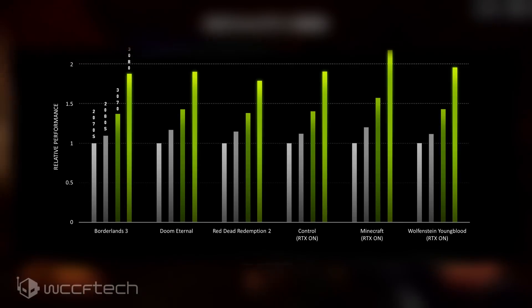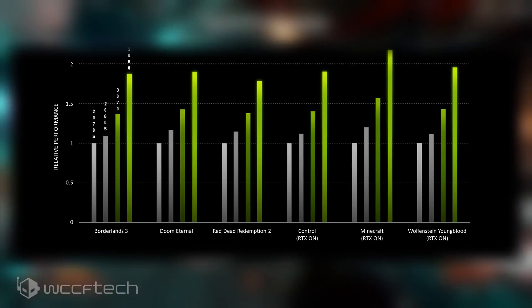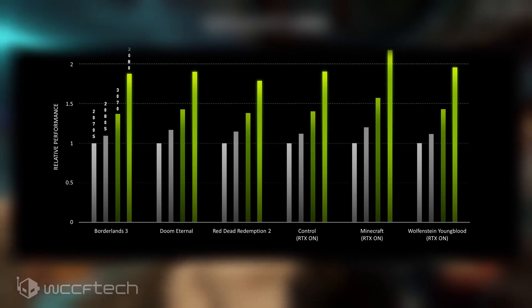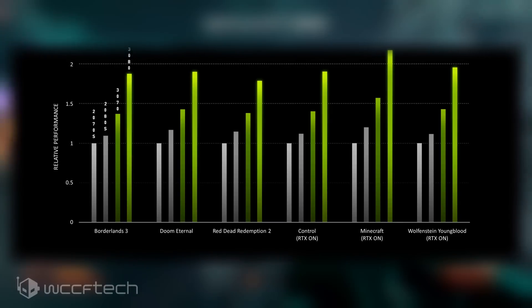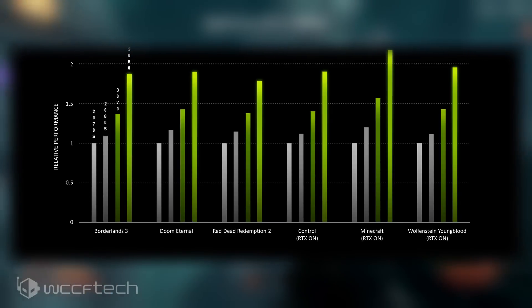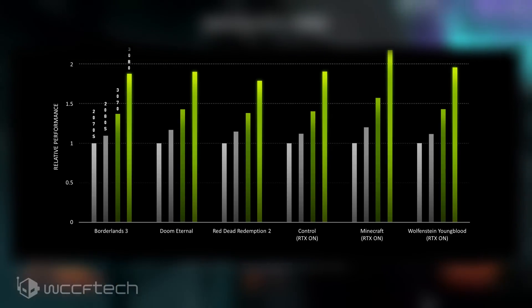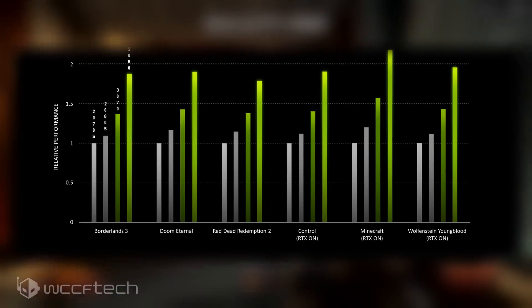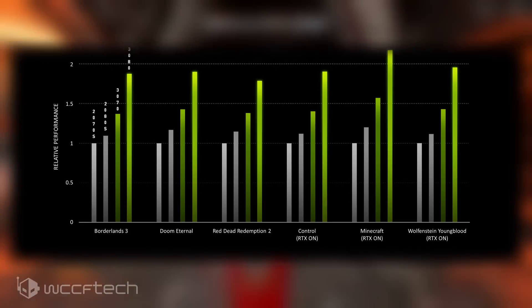Starting with Metro Exodus, in our own testing it delivered around 47 FPS with an RTX 2080 Ti with RTX enabled at the Ultra preset, without any of the Gameworks features enabled. Considering that NVIDIA says they have everything maxed out including Gameworks effects, a 60-plus FPS performance is a stellar increase. NVIDIA does not mention whether they use DLSS or not, but are testing without DLSS enabled and at native 4K.